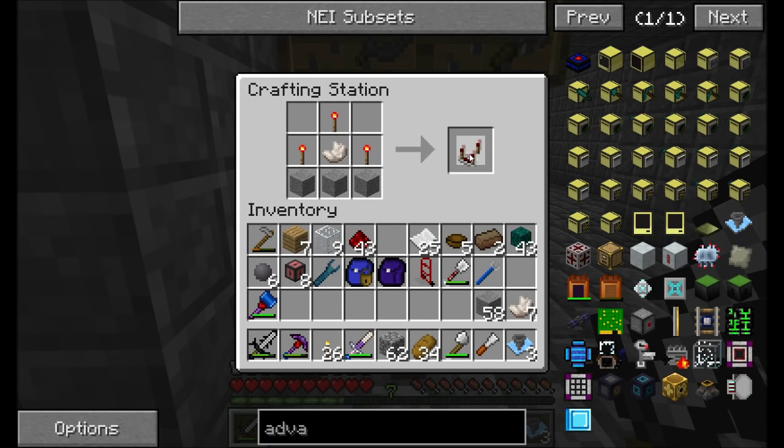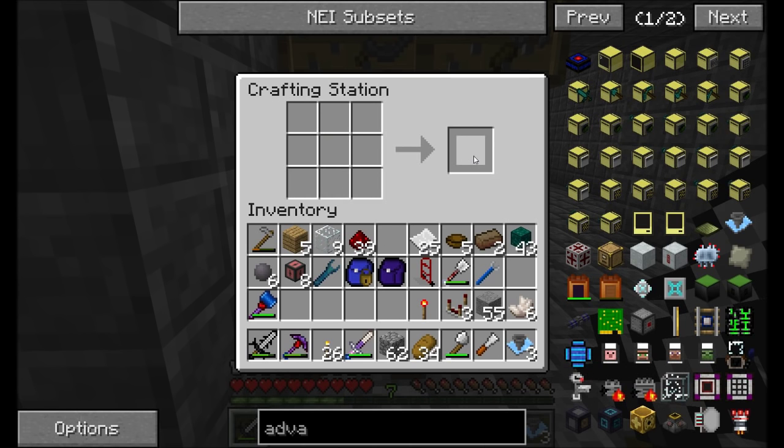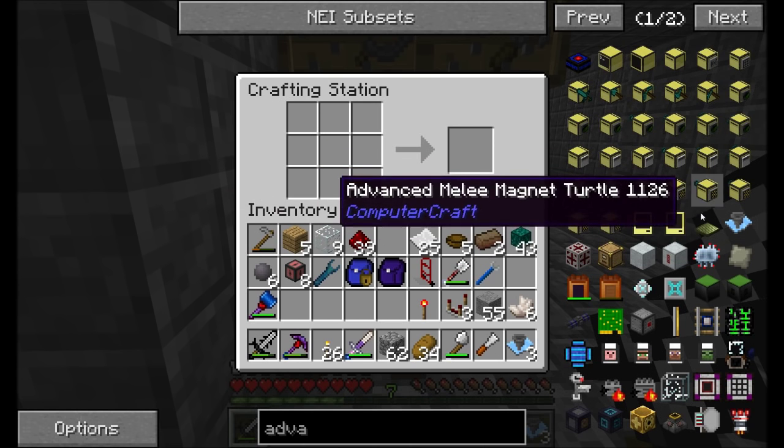Okay guys, we're back and I'm making comparators. That's right — vanilla Minecraft item time. But not for anything other than a crafting recipe. I'm going to make one more comparator. Now I can take the advanced item filter.